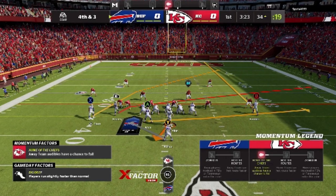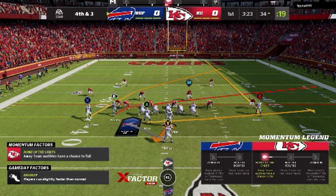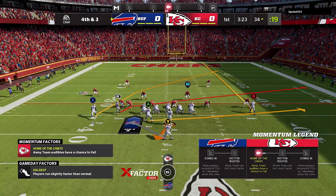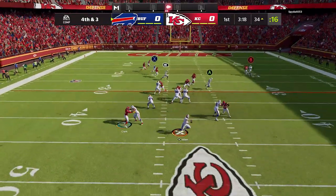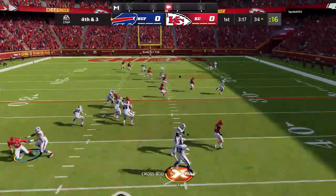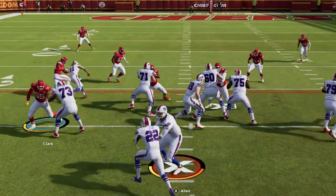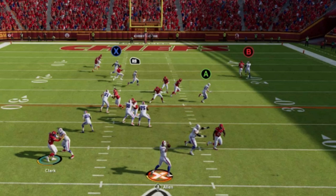This play right here basically looks like the PA Boot out of the gun bunch — it's essentially the exact same thing. The tight end is just a little bit further in line, which will help him get open against a lot of defenses as well, the fact that he's kind of cheated across the line a little bit. Pretty much every receiver gets open. The RB route is typically my favorite read, even though the RB is my slowest receiver on this particular play. You will see that pretty much every single route on this play was open, even though it was man coverage. The A route really has no business getting open against man coverage, but he's wide open in the flat. If I wanted to take that for the easy first down, I could have.